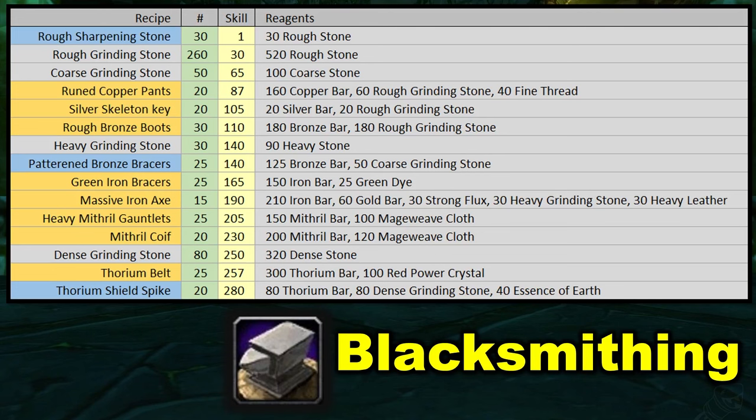The first waylaid supply items in blacksmithing are ruined copper pants, silver skeleton key, and rough bronze boots. You're trying to get up to 165 skill so you can craft green iron bracers. Then, diversifying, craft a couple of massive iron axes — the recipe is sold from a vendor in Stranglethorn Vale. If you can't get your hands on the massive iron axe recipe, just go for more green iron bracers until you can craft heavy mithril gauntlets. Then we get some mithril coifs, again just diversifying.